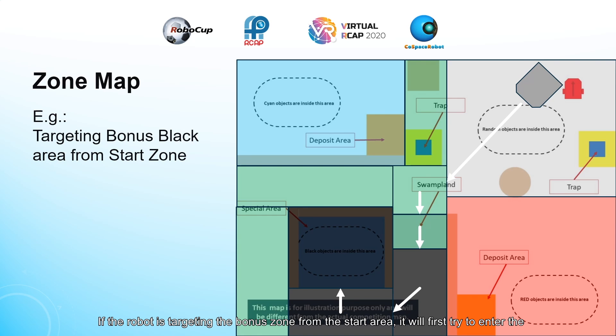If the robot is targeting the bonus zone from the start area, it will first try to enter the middle square, which is right above the swamp land. Once it's in the middle square, it will immediately go downwards into the swamp. This ensures that it will take the most optimal path to entering the bonus zone, which is more efficient and reduces time wasted.